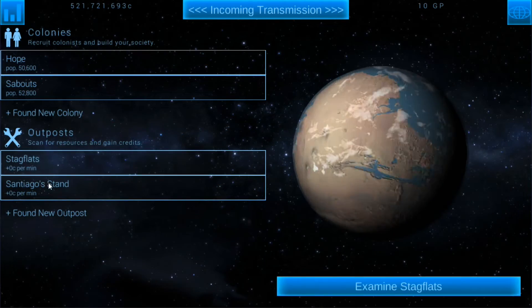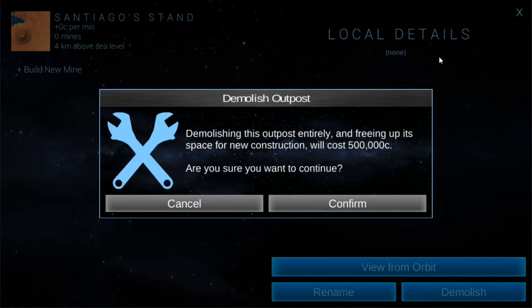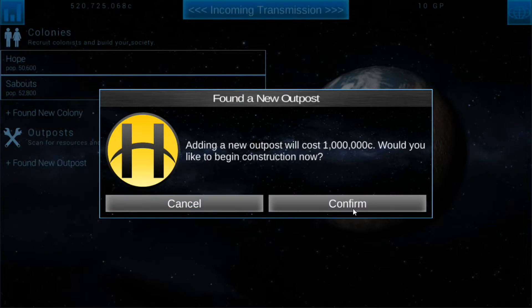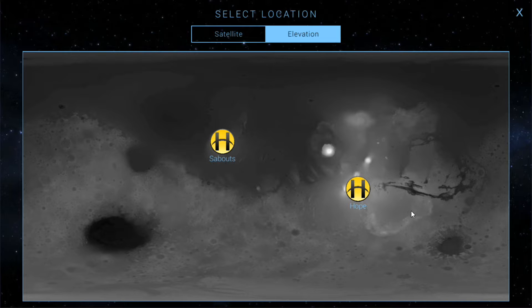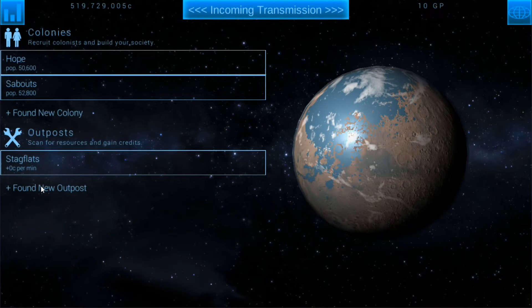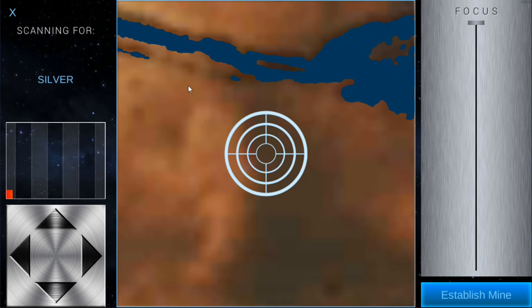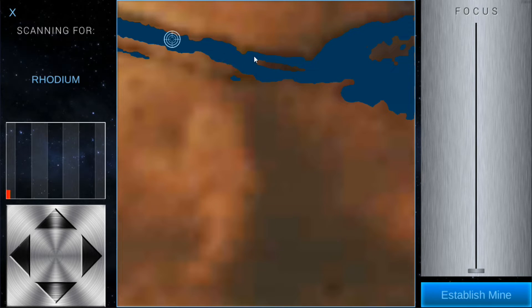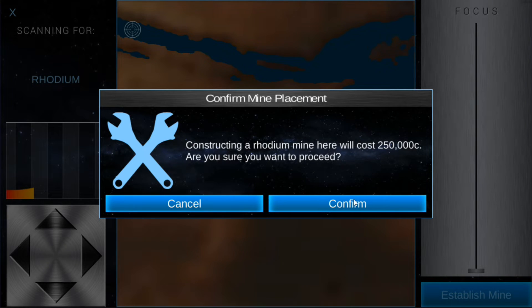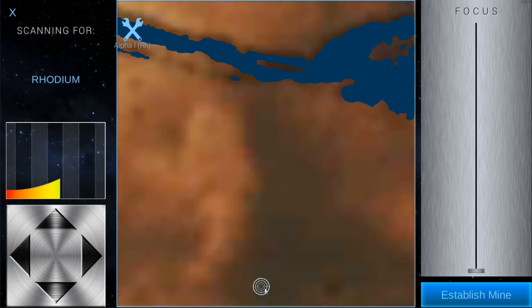We've got our two outposts here, and I'm going to go ahead and demolish these because we're going to build two new outposts and see if we can find anything different. These are completely empty because I pretty much mined them out. Found a new outpost location — going to elevation, these areas are still looking safe at three kilometers above sea level, which is fine since sea level isn't raising anymore. The planet's looking really good, though there's a lot of water.